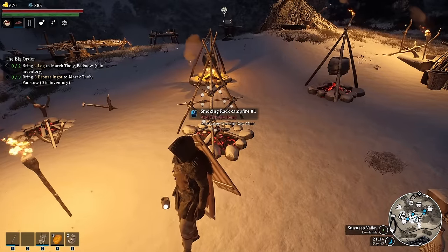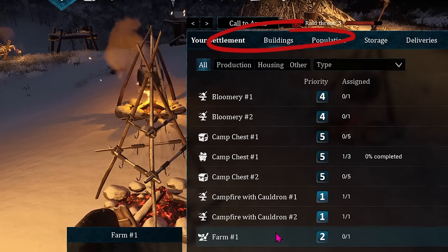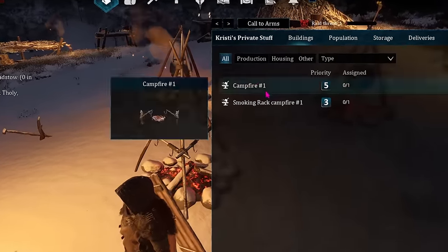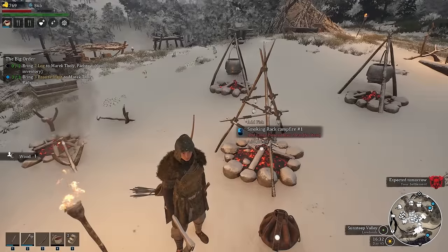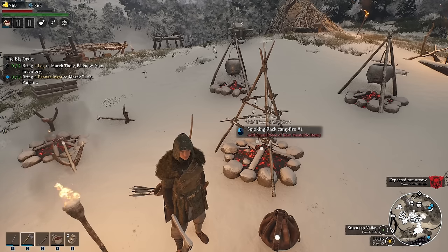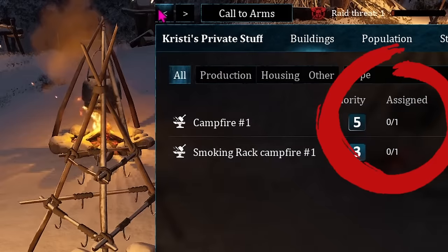The biggest thing people miss with priorities is that you can also combine them with outposts. For instance, you can set a cooking pot as your own personal cooking pot by setting the building — because each structure is considered a building — to a separate outpost. I call mine 'Christie's private stuff,' and that will essentially make it invisible to workers. So you can do all your own cooking manually at that cook pot without any interference, or you can use this to turn a workstation off entirely. You can also set the smoking fire pit to zero priority or change it to your private outpost so it's completely ignored by workers.